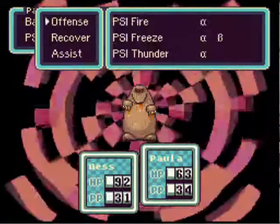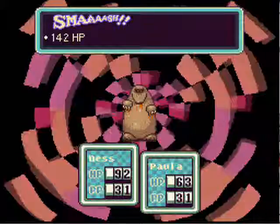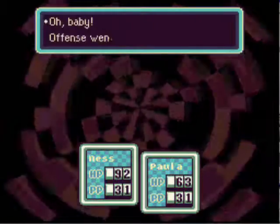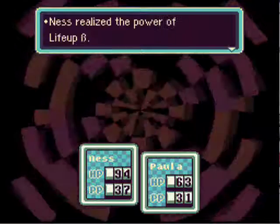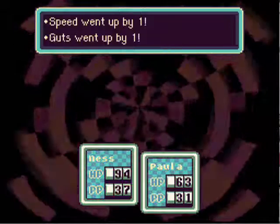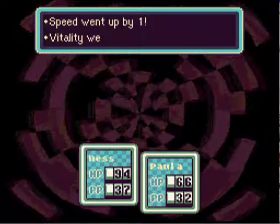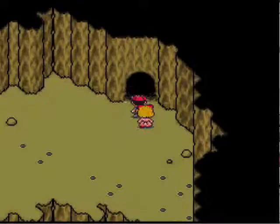As for Ness, just basically just bash it. Ness is now level 20. Our offense went up. Maximum HP went up. You realize the power of Life Up Beta - it's like Life Up, except it heals more. Paula's now level 15. You realize the power of PSI Magnet Alpha - now we can steal PSI from other people. Now she's level 16.